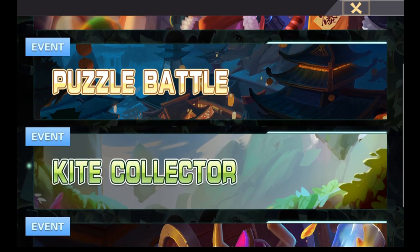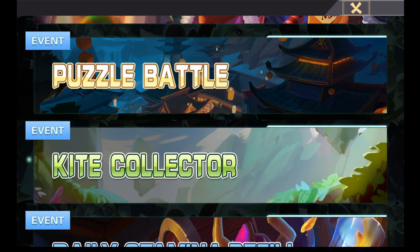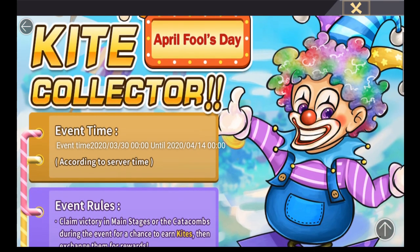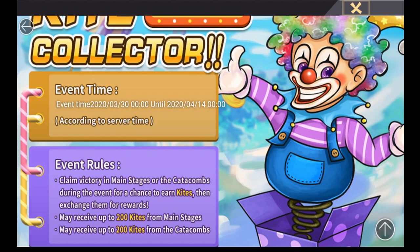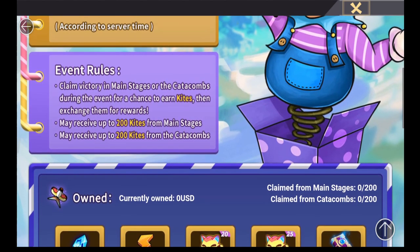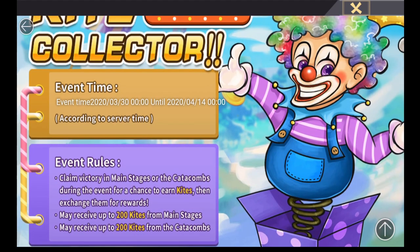The next event is the Kite Collector, and this has sparked a bit of controversy among some content creators and part of the community — we'll get into that a little later. This event starts from today and goes until the 14th of April, giving you two full weeks to collect your kites, which is plenty of time.